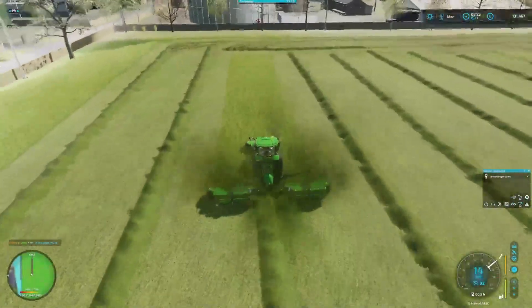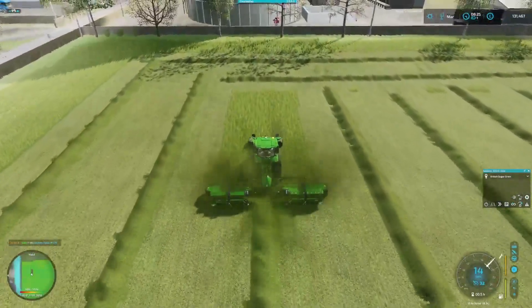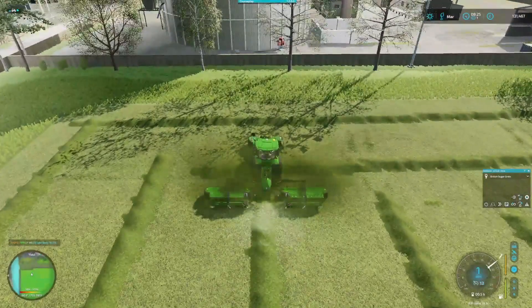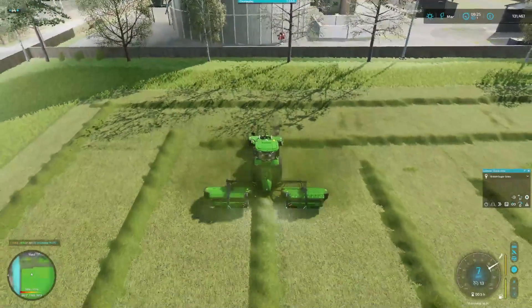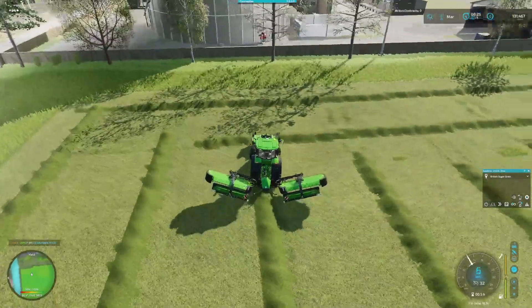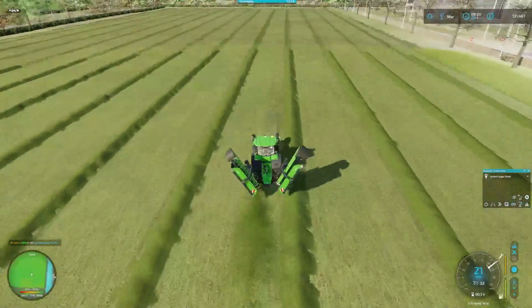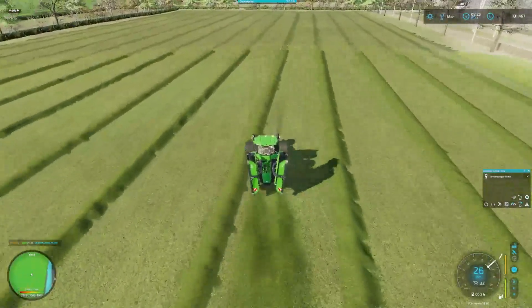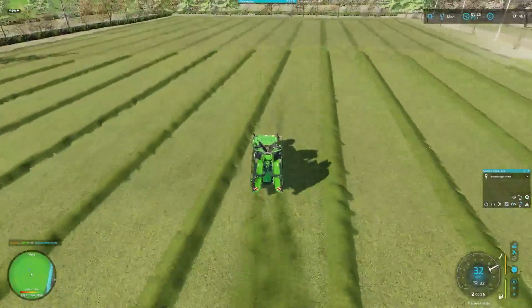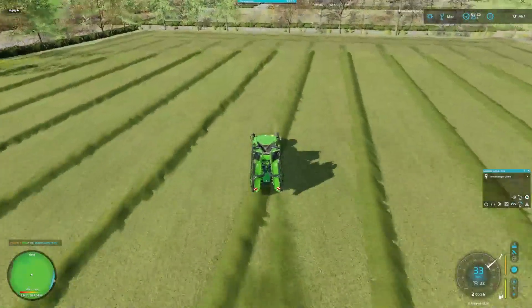So there we go — you join us back as we're finishing this field. Some of the eagle-eyed of you may have noticed that I didn't go right up to the edge of the field. I basically just kept it nice and square, so yes, I was using GPS — just easier. As you can see from the minimap down in the bottom corner, it's really good yield, so it's not that much of an issue.